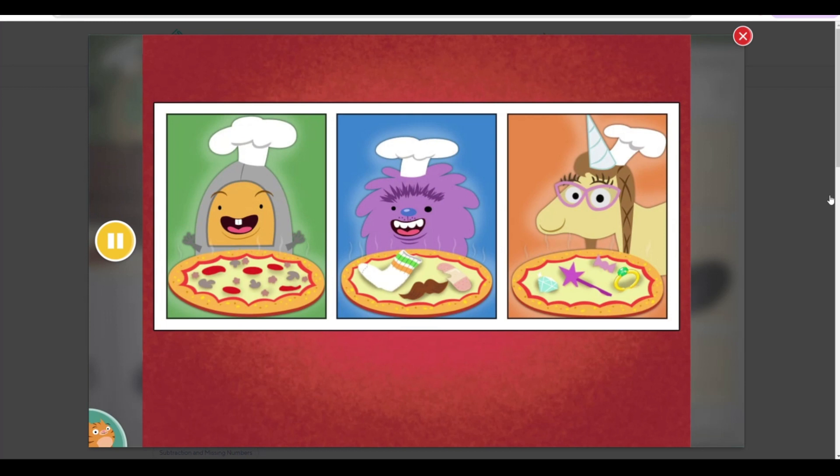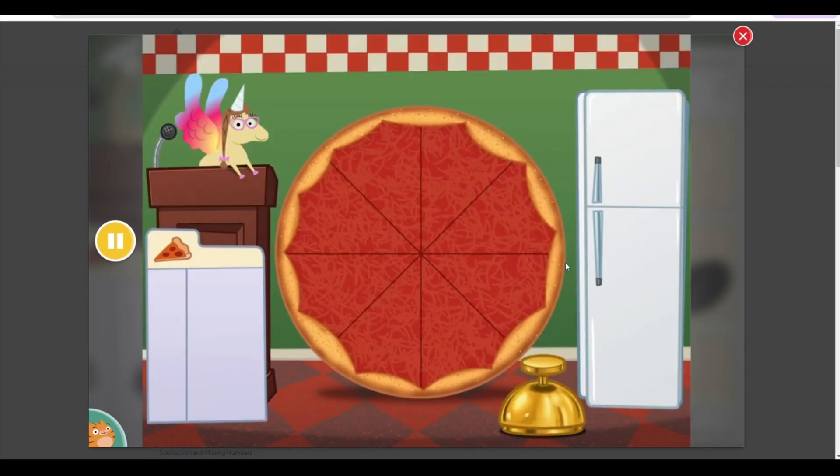Let's make pizza. First, choose what type of pizza you want to make. Delicious pizza. Crazy pizza. Pretty pizza. Welcome to Penelope's Pretty Pizza Palace.